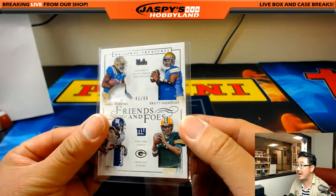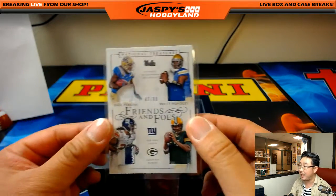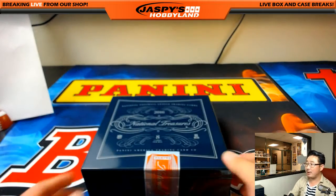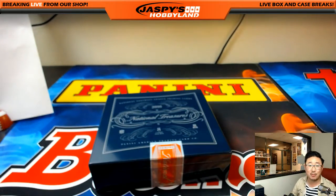So there you go, man. 43 out of 99 coming your way. Nice quad relic — I like the patch right down here. I'm a UCLA guy, so I think this card's pretty cool. All right, there you go folks. That's the randomizer for random team number eight. This is Joe for JazzBeastHobbyLine.com. We'll see you next time. Bye-bye.